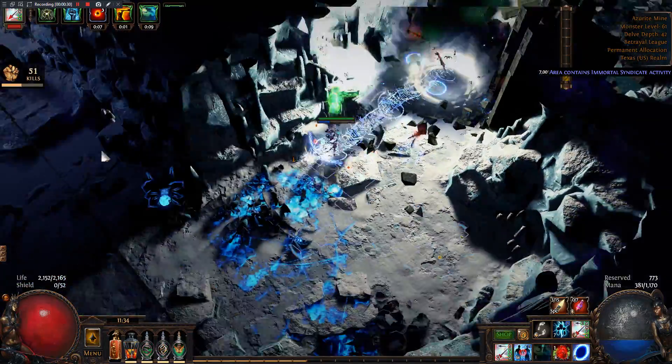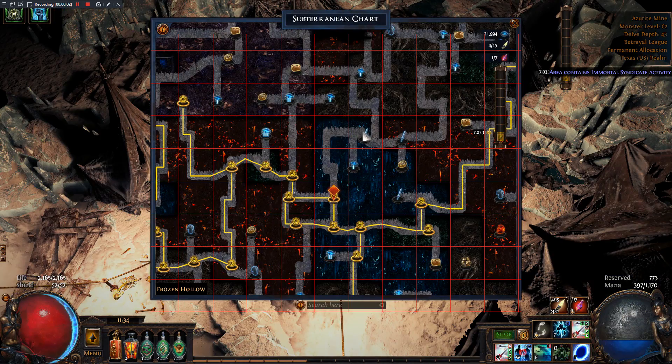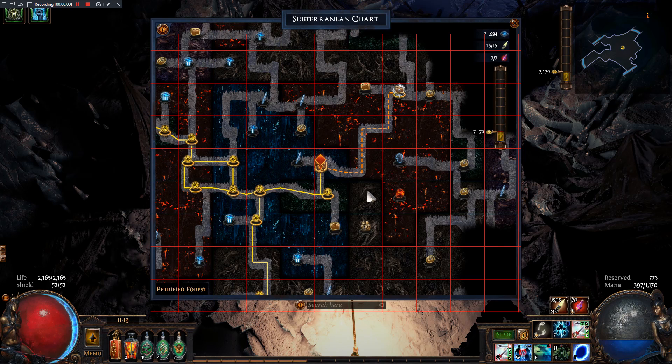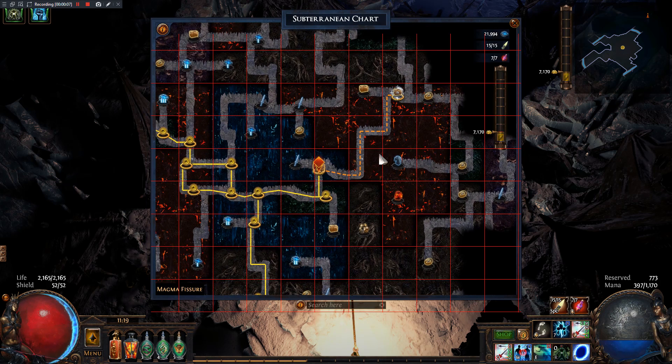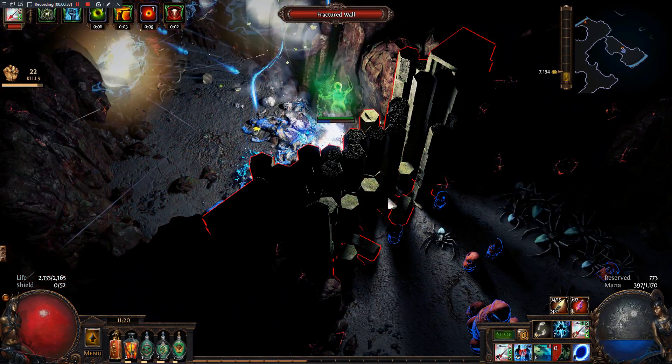Once the loot has been obtained, I run back to the cart and continue along the pathway looking for more fractured walls. At a fundamental level, the delve map is arranged into square tiles of equal size. If you pay close attention to the different biome colors in the background of the delve map and how they are divided, this becomes very clear. Along the path of the cart, you can either have a tile with a delve monster encounter, or you can have an empty tile. In every single empty tile, you are guaranteed to find a fractured wall hiding within the darkness. For example, between two delve monster encounters, the path of the minecart travels through three empty tiles — therefore, you can expect to find three fractured walls along the path, one in each square tile.